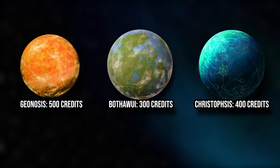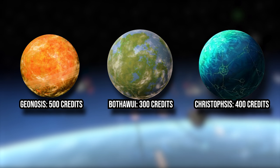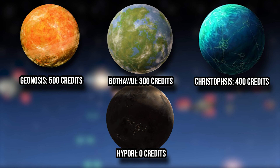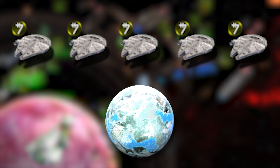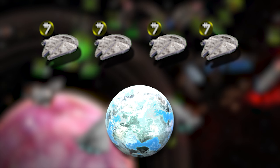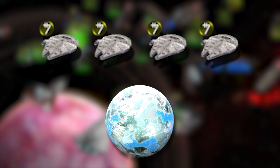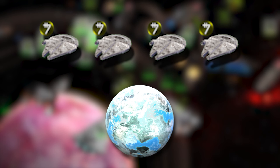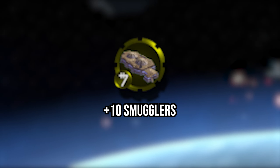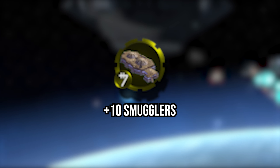You'll want to prioritize planets with high base incomes like Geonosis, Bothawui, and Christophsis in this example, while smuggling from a planet like Hypori with zero base income will not get you any extra credits. Up to 5 smugglers can be deployed on a planet, but only one will deploy per cycle, so for the fastest results you may want to spread out between a few different planets rather than piling all five onto one enemy planet at once and having to wait five cycles for them all to deploy. Keep in mind the total number of smugglers you can deploy is limited by the number of cantinas you have, so make sure you stay on top of that.